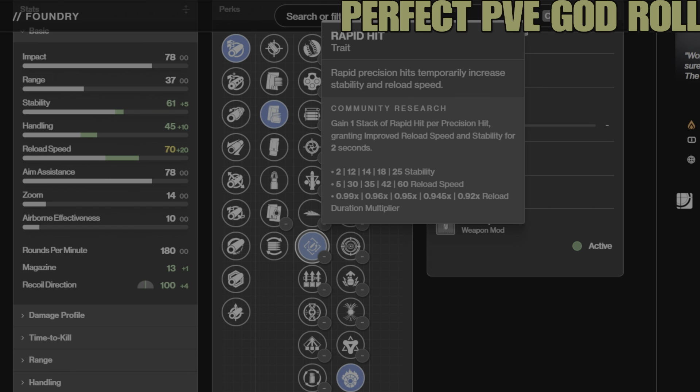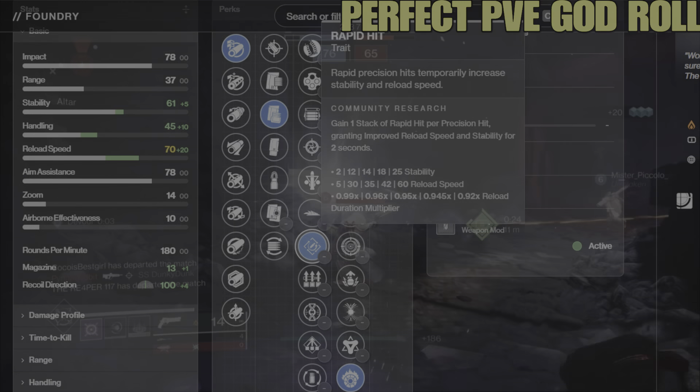Here's how Incandescent breaks down: on a kill you apply 30 scorch to enemies within 4 meters. Using Ember of Ashes on a Warlock solar build increases that to 40 scorch. Killing powerful combatants and players increases the radius to 8 meters, and scorch damage can be boosted through weapon damage buffs and debuffs. For Rapid Hit — at four stacks it increases stability from 61 to 79 and reload speed from 70 to 100. My full perk setup is: Arrowhead Break, Tactical Mag, Rapid Hit, Incandescent, with a reload masterwork and Ballistic mod.